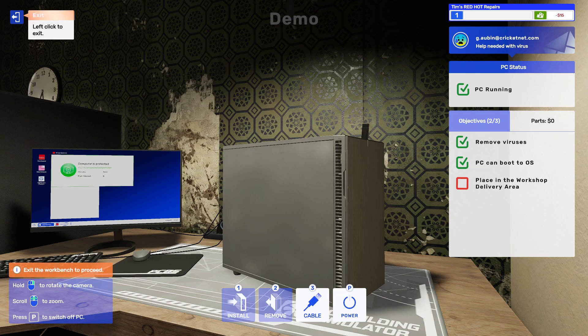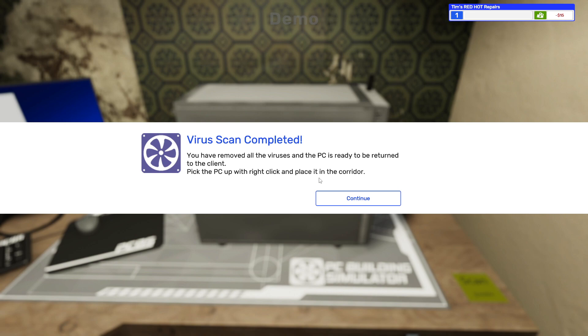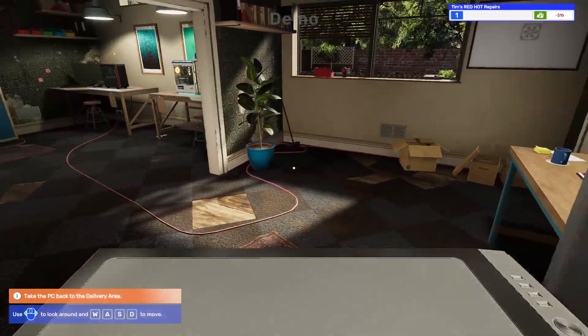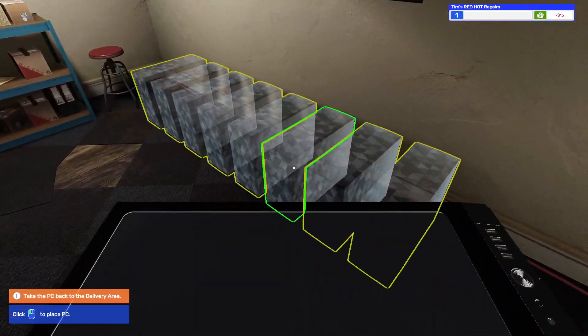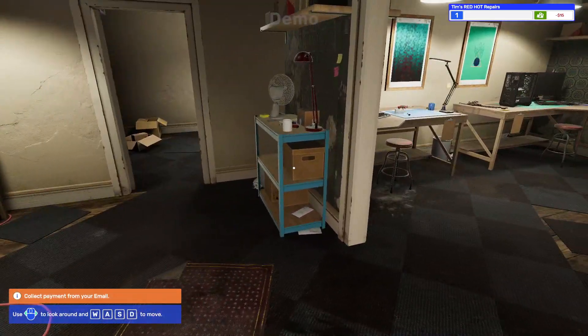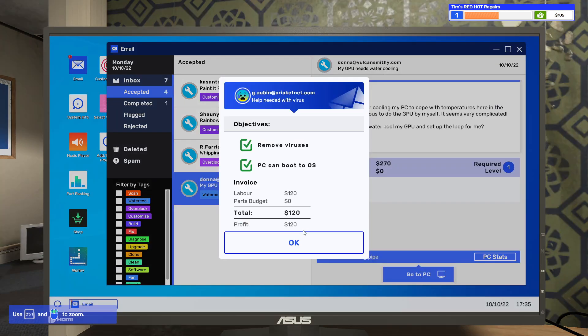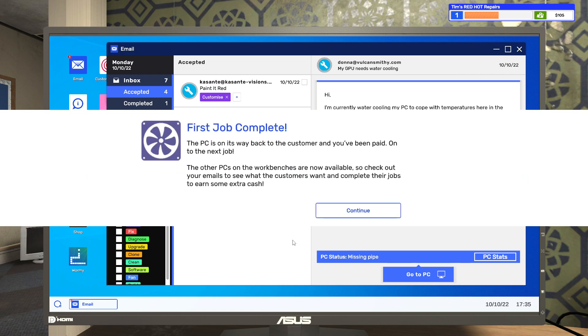We exit the session. The viruses are removed and the PC is ready to be returned to the client. We pick it up and place it in the workshop delivery area — everything magically unplugged itself. We go to email and hit collect to get paid. We had minus 15 dollars before but this was a $120 job just for plugging in a USB and running a virus scan — though you have to consider the cost of the virus removal software programs.